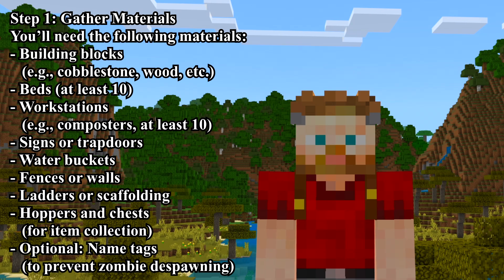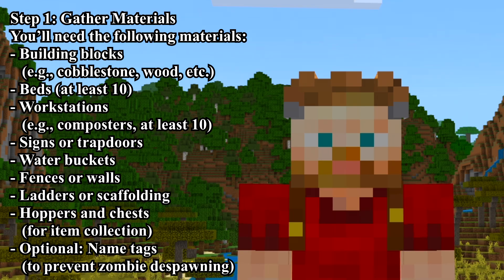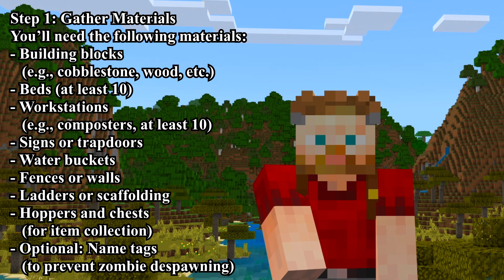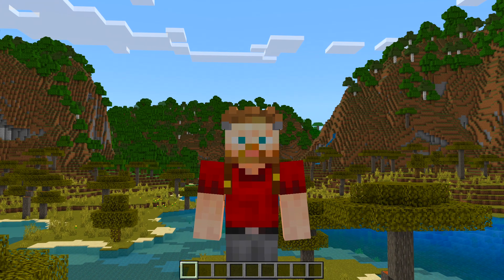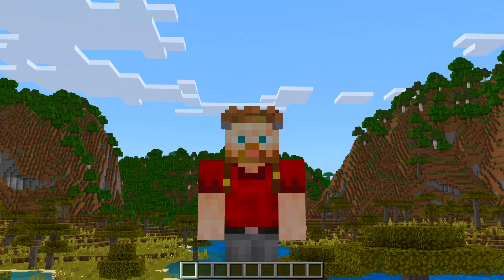Step 1: Gather materials. You'll need building blocks, beds (at least 10), workstations such as composters (at least 10), signs or trapdoors, water buckets, fences or walls, ladders or scaffolding, hoppers and chests for item collection, and optionally a name tag to prevent zombie despawning. The zombie is listed as optional, but notably there's no lava on the materials list.